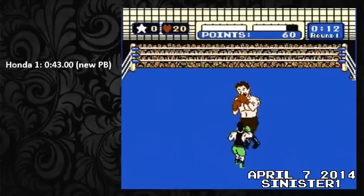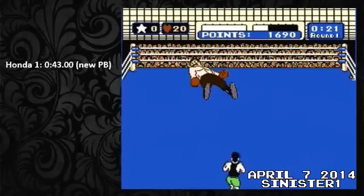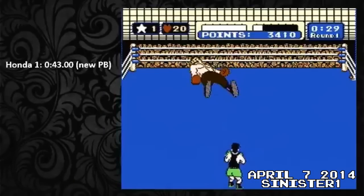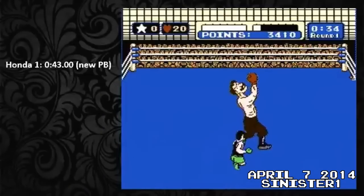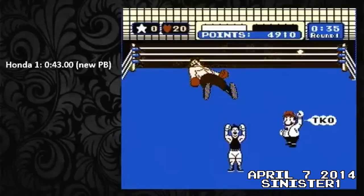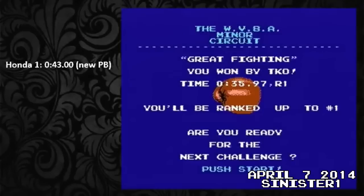12 days after his 36.00, Sinister 1 managed to execute McHazard's new strategy, getting a final time of 35.97, tying Matt Turk and becoming the second person to go under 36 seconds on Von Kaiser. Sinister's new fight was also not executed perfectly — McHazard's brilliant new strategy was actually capable of going one time increment lower, and a final time of 35.82 could be achieved.